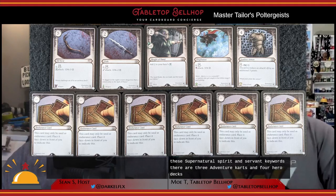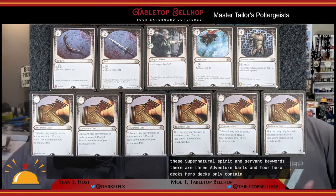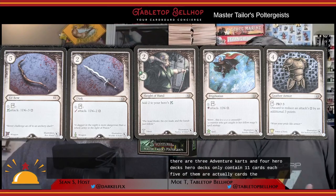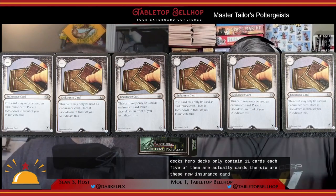There are three adventure cards and four hero decks. These hero decks only contain 11 cards each — five of them are action cards and six are new endurance cards. I've got no complaints about the components here. Actually, I'm impressed by how much you get in such a tiny little box.